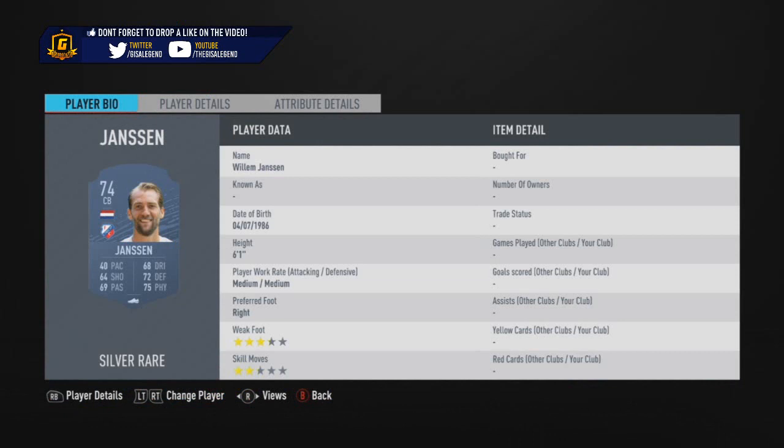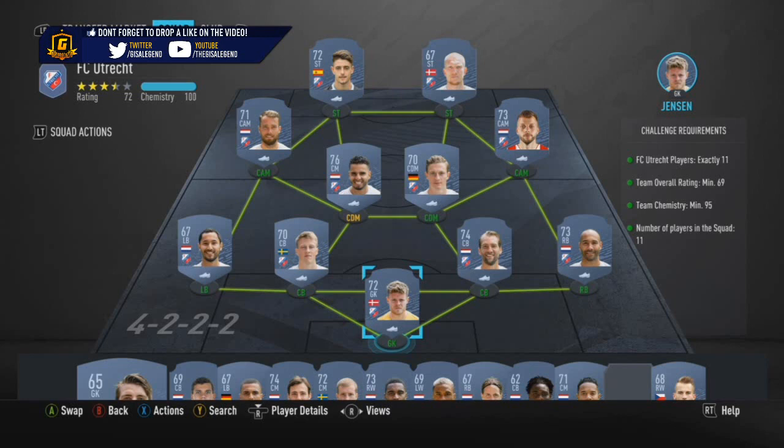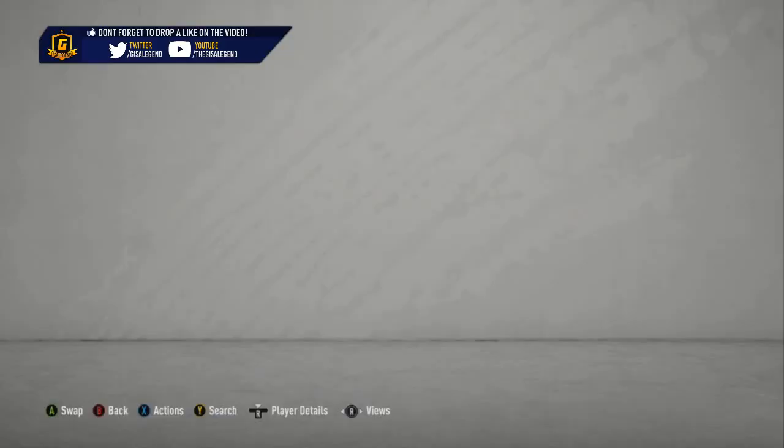92 acceleration, 89 sprint speed, 78 attacking positioning, 86 finishing, 92 shot power, 86 long shots, 83 volleys, 78 penalties, 76 crossing, 83 curve, 83 short pass, 62 long pass, 82 curve, 93 agility, 82 balance, 91 reactions, 93 ball control, 96 dribbling, 80 composure, 66 heading and 51 defending accuracy, 83 jumping, 80 stamina and strength, and 83 aggression. So those are kind of universal stats with some boosts.